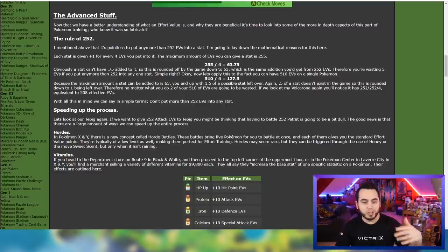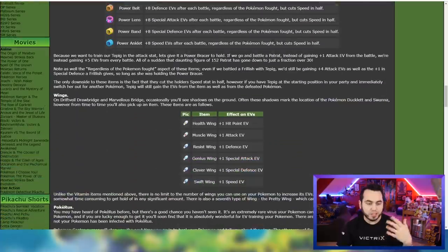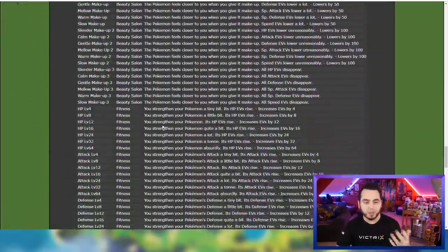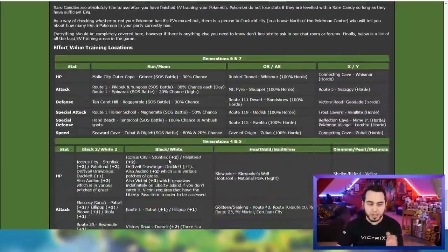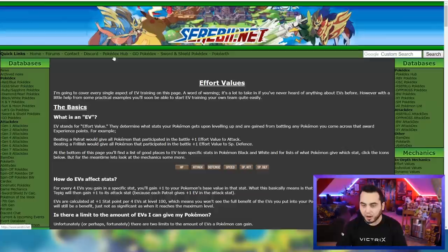Now there are some more complicated things we can break down here, including how you can use different vitamins and stuff like that, but I'm going to jump into that here shortly. This Serebii guide is a really good resource. It's a little bit outdated, but it is a really good resource for EV training. So you guys can check that out. Now let's jump back into the gameplay here and take a look at some of the different ways we can EV train.